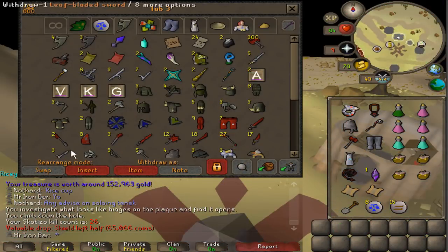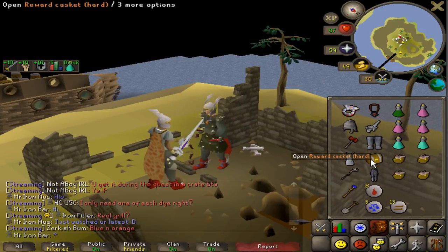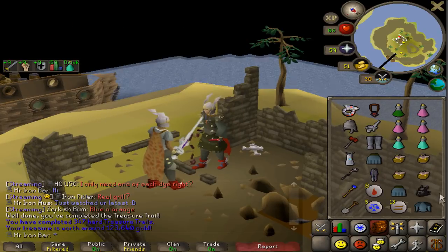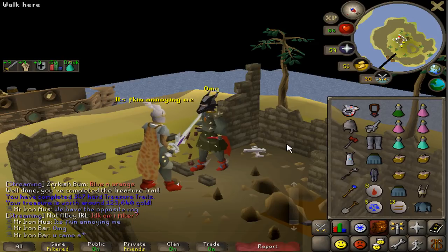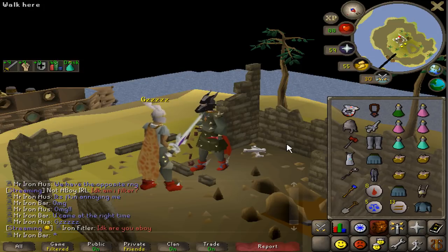You guys ready for this? Eight. This is heart clue number four from Skotizo, I think. Black dragon mask! Oh my god — you came at the right time. Black dragon mask!